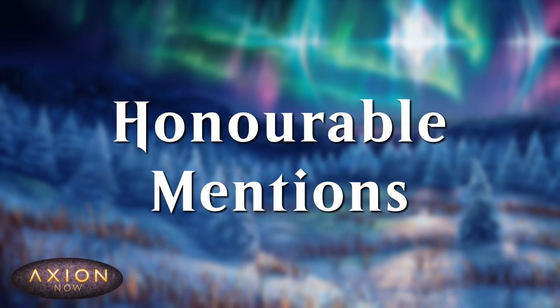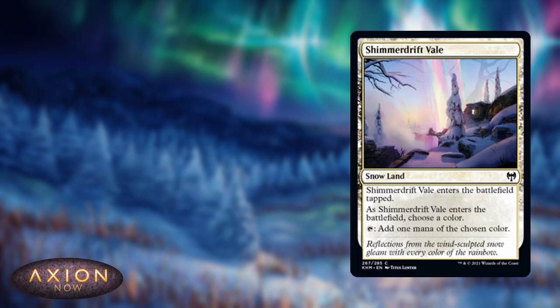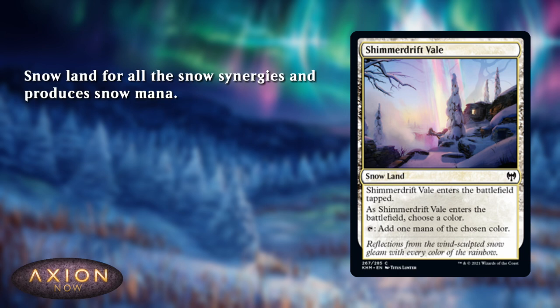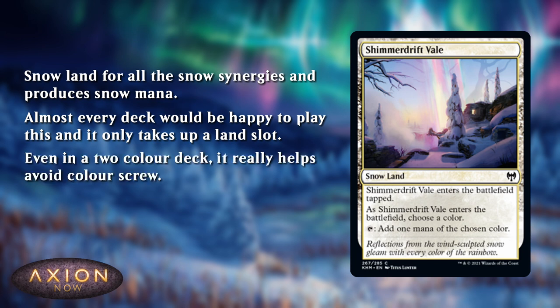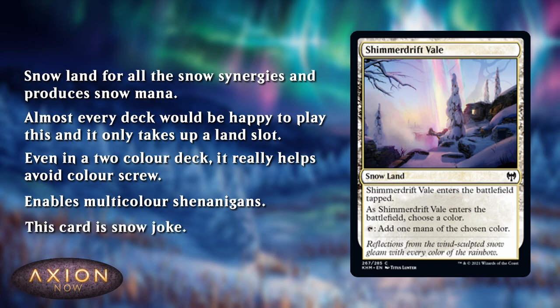Before we go on to my number one pick, I had a couple of honourable mentions that nearly made the list but not quite. My first honourable mention is Shimmer Drift Veil. The main reason this didn't make the list is, well, it's just a bit boring — it's very good. It's a snow land in a set that cares about snow lands, and it can fix your mana into whatever you need. But at the end of the day, it's just a land. Every deck will want to play this. Not getting colour screwed is amazing. Who doesn't like making snow mana? This also enables multicolour shenanigans — perhaps you can crack your Path to the World Tree with this and do something silly like that. The card is just incredible.